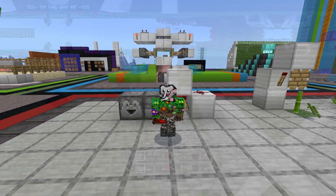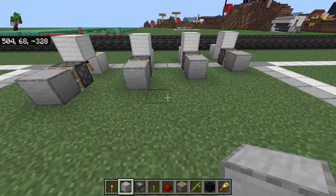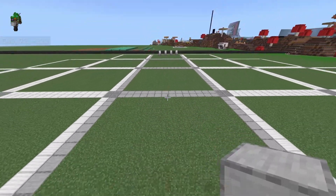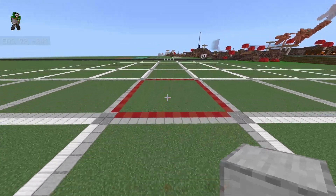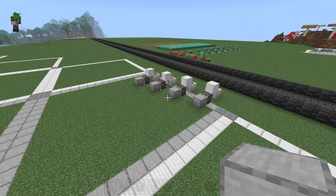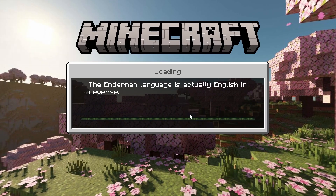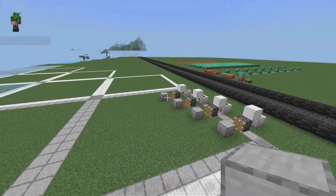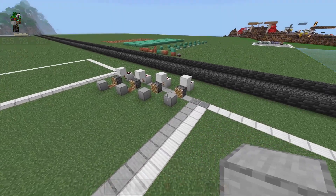However, there is something really important that you need to note if you are using this in custom machines. Back in the day, these would activate any time you loaded the area — it was like a notification that the area has been loaded. But now this is no longer the case. Regardless of where the chunks are, they won't activate. However, if you log out and then log back in, upon world load, they will activate.